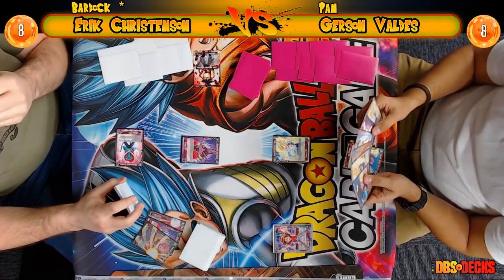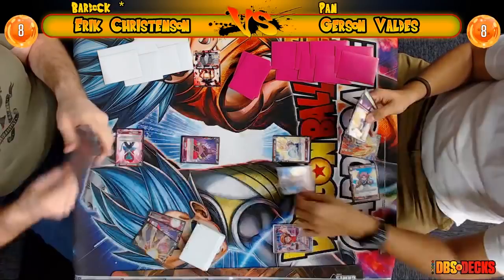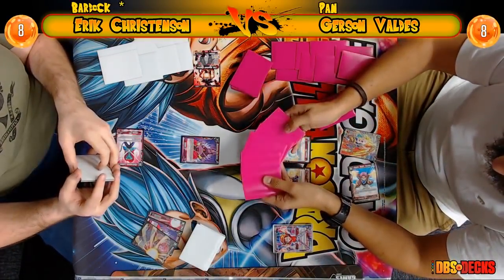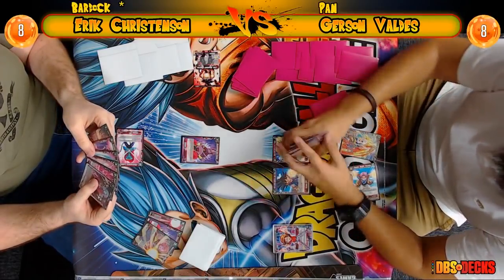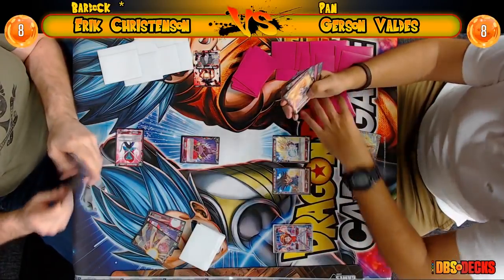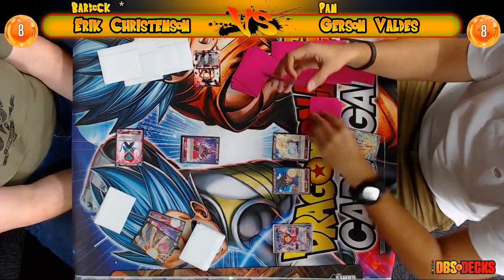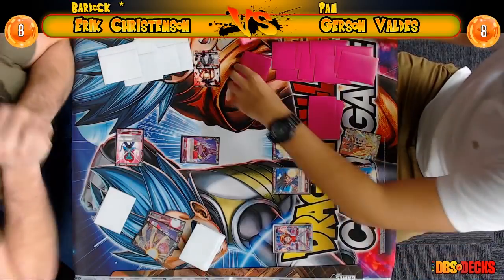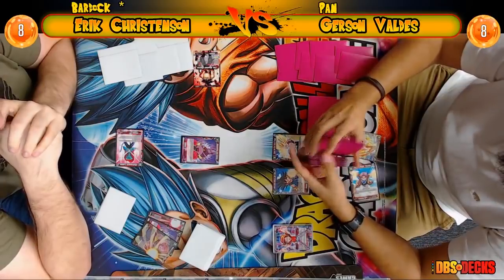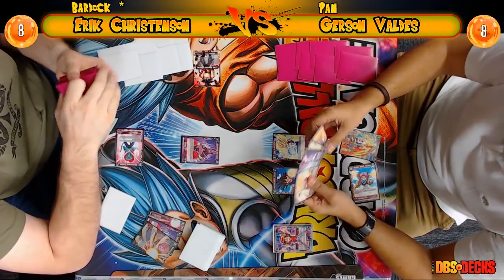It's Gerson's turn two and he's thinking about what to do. Looking at Gerson's side deck: he has four copies of Awakening, three Dependable Robot Gyru, two Combination Attack Pan, two Increasing Evil Mass Saiyan. He's playing that Mass Saiyan that Eric Christensen is also playing — it's very good for decks that don't self-awaken each other. It pins you for one, like a Saiyan Kava, but it's also removal — kind of like a Beerus that any deck can play for one energy and overrealm of four.